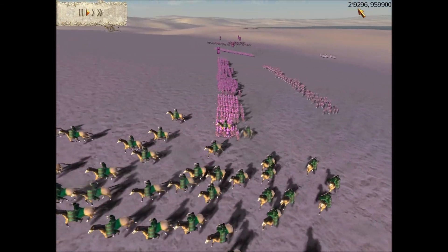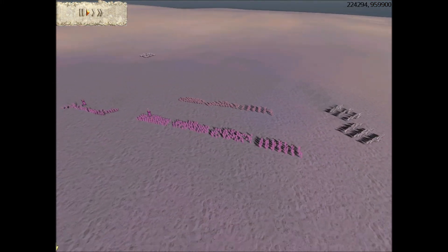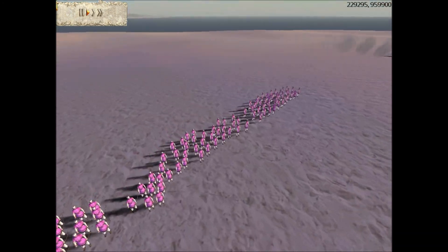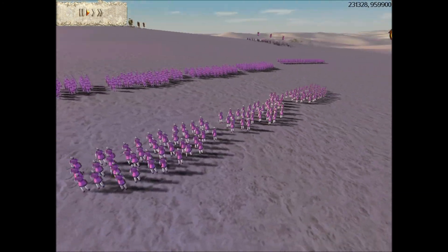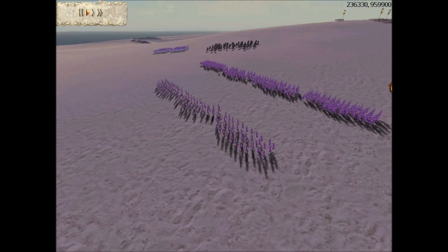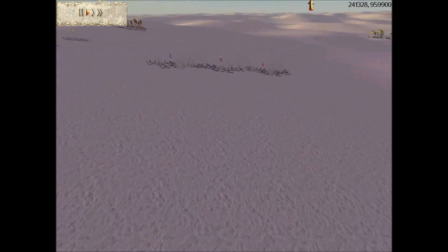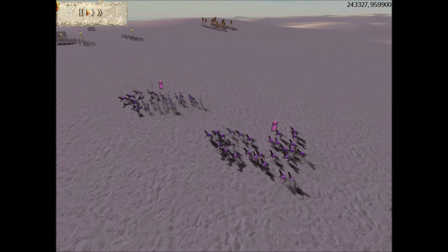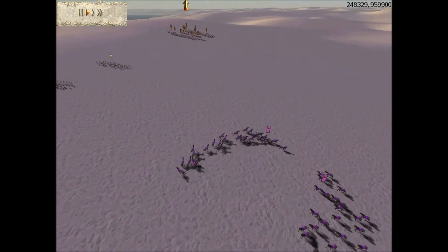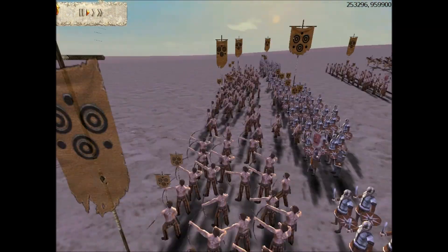This Parthian player, Aspirin, has got five units of Eastern Infantry. They're not that good really — they're bad against infantry and only useful for defending against cavalry charges on your archers. That's the only reason I'd ever buy them. He's also got three units of horse archers, and you can see my guys are firing at his Balearic Slingers.